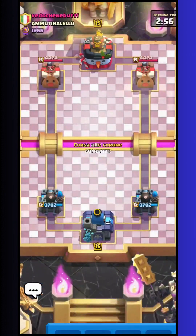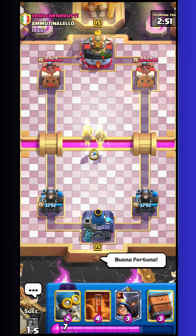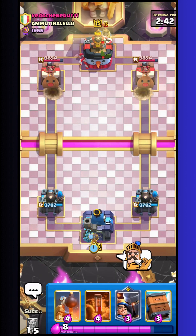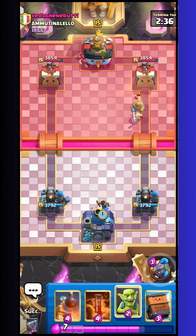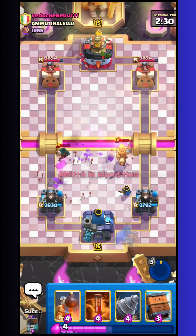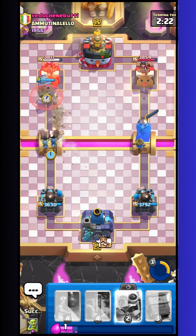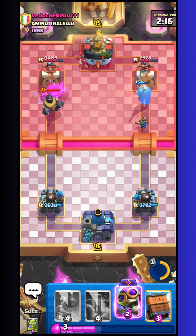Here I am against Vedo Kennebutti — I think he's Italian because Vedo Kennebutti is an Italian expression, and also the name of the clan and the flag. He has Princess Tower. He goes with Prince and Bandit — kind of a big spam. But against Prince I feel really good because I have the Goblin and the Little Prince on the back. He goes also with Mega Knight — that's not good for me. But on the right side I take the whole tower.